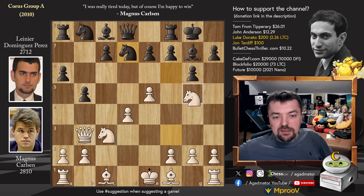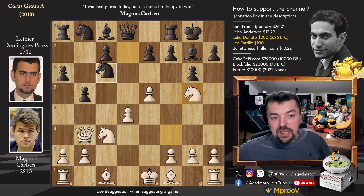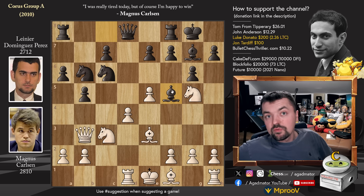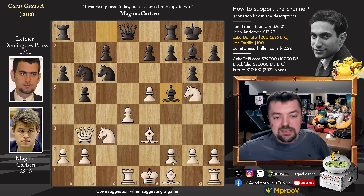So here, knight to g5 is a very nice preparation. Knight to b6, and now bishop to e3. We have knight to c6 and rook to d1, just defending the d4 pawn. Bishop to f5, and as of move 12, this position has never been reached again. Let's see how Magnus continues.